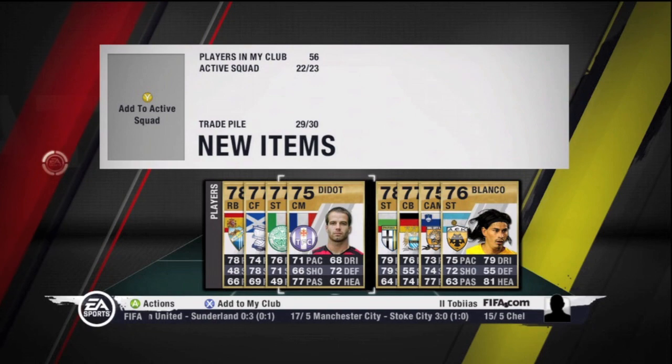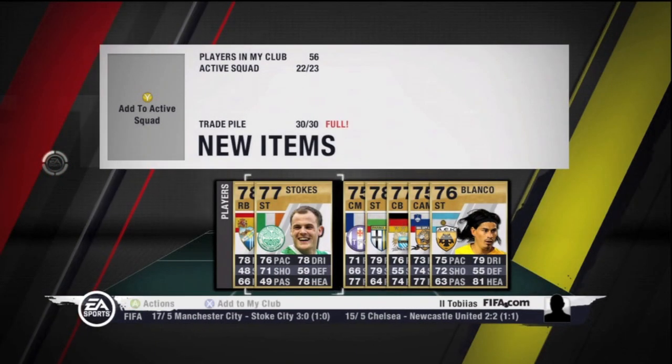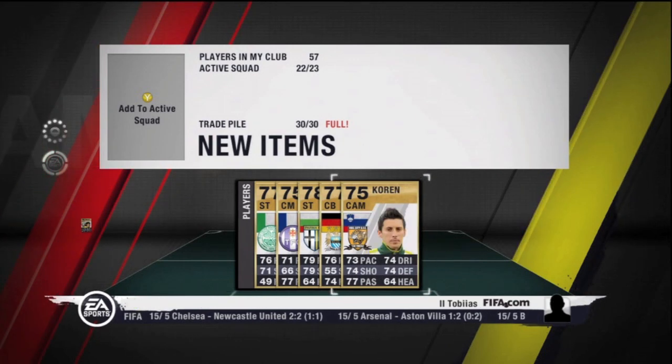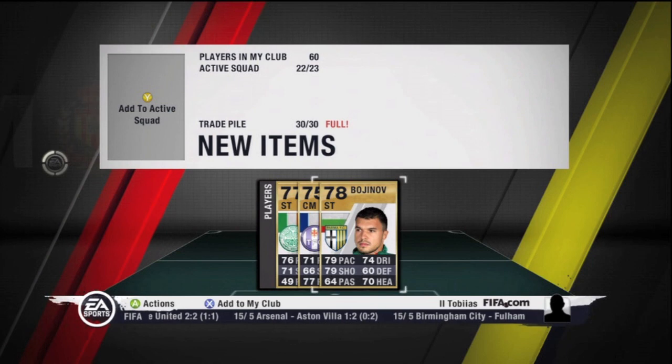It's funny I got Fellaini because last night I was playing non-Ultimate Team — I was getting a bit bored of it, so I was just playing Xbox Live FIFA. I did a Stoke vs Everton game where I was Stoke. Kenwyn Jones — what an absolute beast. Luckily I won it, it was a great game, 2-1.